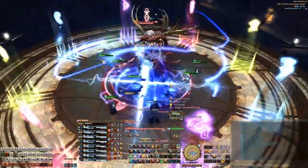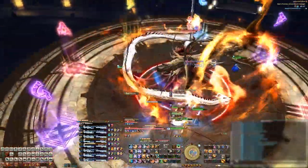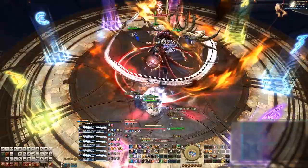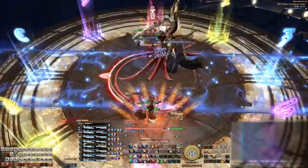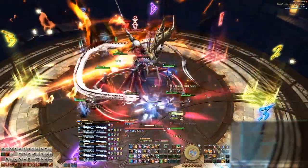The cone mechanic snapshots at the end of the cast, and while the animations look like it hits other people, it doesn't. After that, move to your assigned partner. Next up is Burnt Strike, where the boss will cast a line AoE going through himself. It could be charged with either a fire or a lightning element — in our case, we got fire.